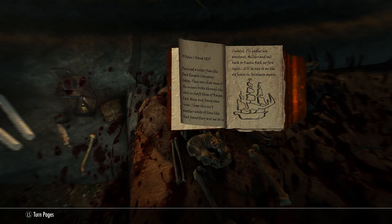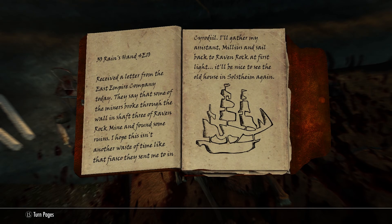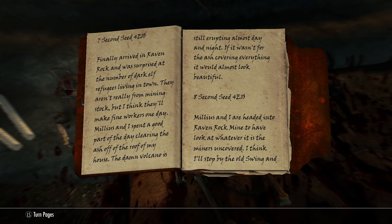That's pretty sweet. Take that. Ooh, it's a picture of a boat. Received a letter from the East Empire Company today — they say that some of the miners broke through the wall in shaft three of Raven Rock Mine and found some ruins. I hope this isn't another waste of time like the fiasco they sent me to in Cyrodiil. I'll gather my assistant Milius and sail back to Raven Rock at first light. It'll be nice to see the old house in Solstheim again.